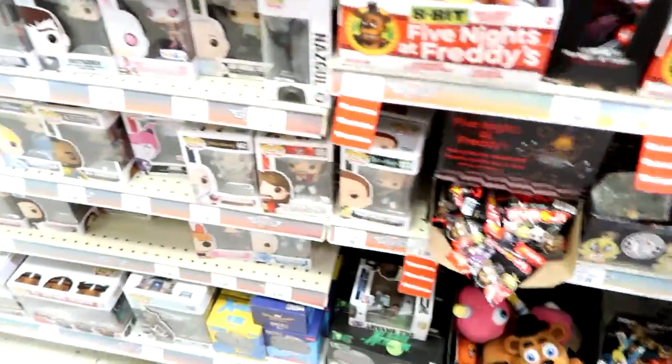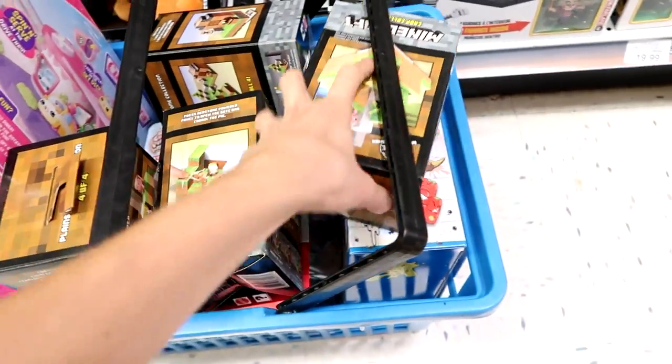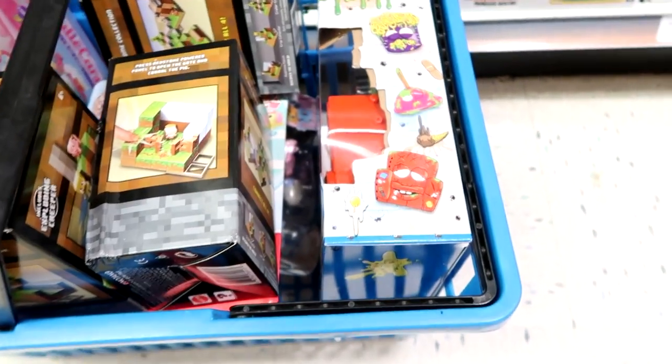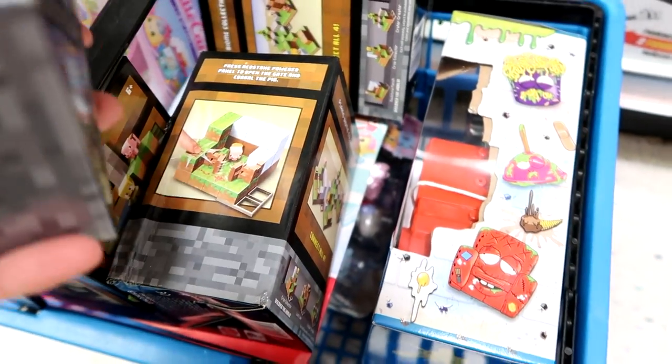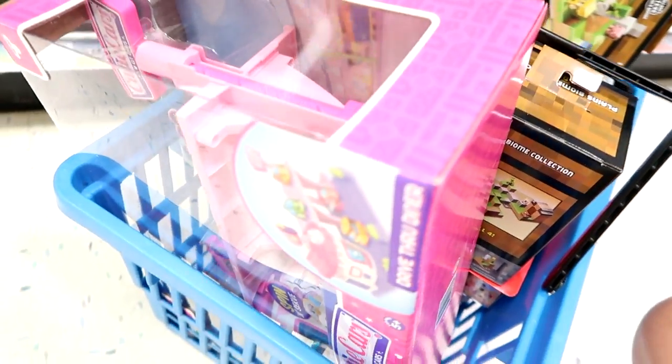And then last but not least we have the Funko Pops. This is everything we are picking up today: all four Minecraft minifigure sets, the Chubby Puppies packs, the mini babies, the Grocery Gang playset, and the Cutie Cars diner — super excited for that. That is going to be it for the toy hunt today. We did find quite a few new things and I'm really happy with that. Make sure you give this video a thumbs up and don't forget to subscribe because I post new videos every single day. Thank you guys so much for watching, I will see you next time. Bye!